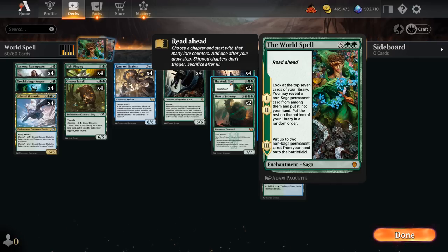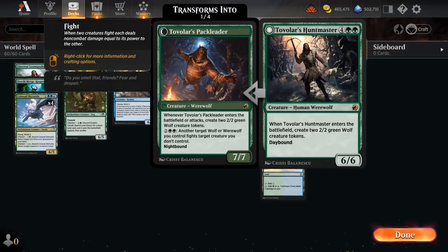Some of the exciting cards we can find with the World Spell include Tovalar's Huntmaster, a 6/6 making a pair of wolf tokens when it enters the battlefield, and if it ever transforms to night, can make more wolf tokens when attacking and use those wolves to fight as well.